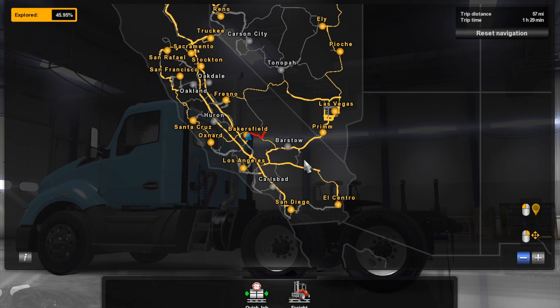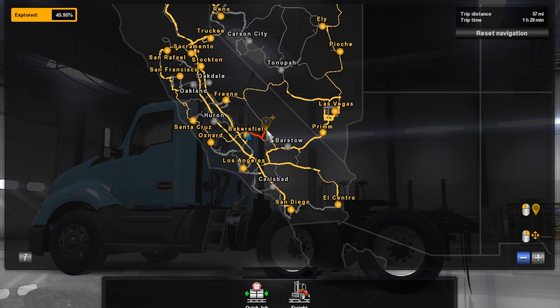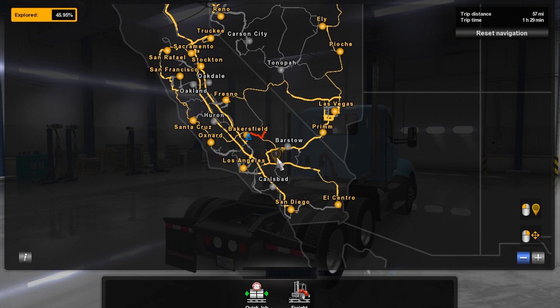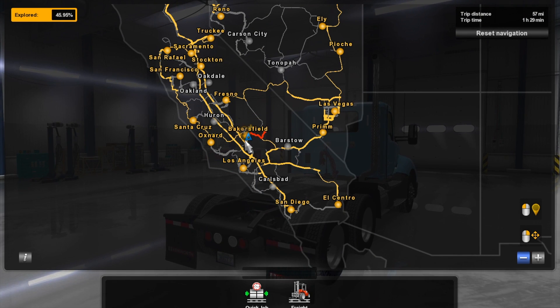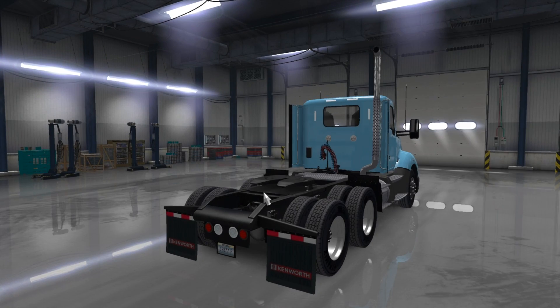So we've just taken a job, and what it's going to want us to do is go the fastest way, which would be like this. But what we're actually going to do is go over here and follow the coast the whole way down. Alrighty, let's start it off.